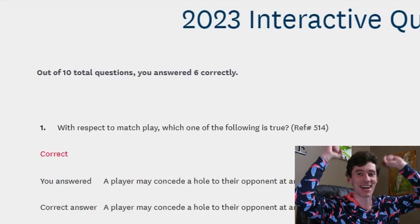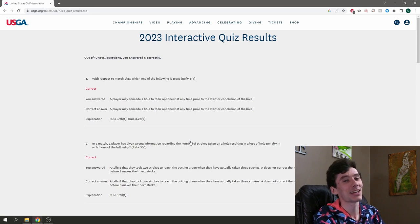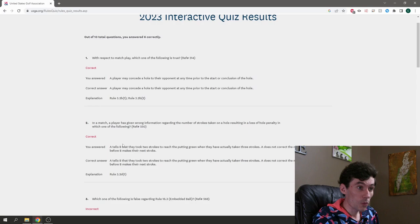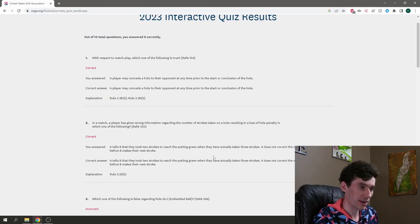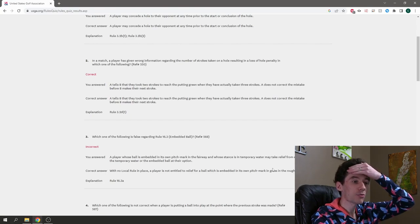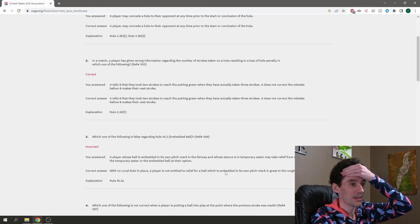We got six out of ten on the advanced quiz — actually better than the beginner quiz! The match play concession question we got correct. The wrong stroke information question we got right — deliberate lying that altered the outcome costs you the hole. The embedded ball question: the correct answer was that with no local rule, a player is not entitled to relief for a ball embedded in its own pitch mark in the rough. I think I just misread that one.